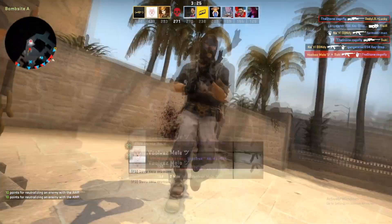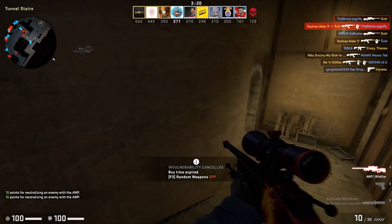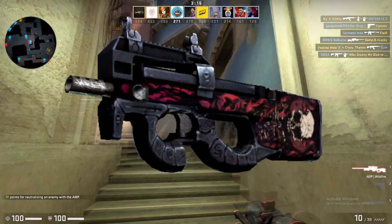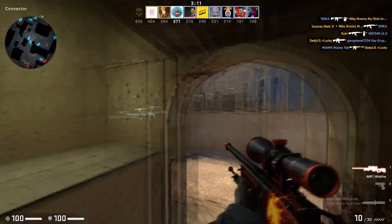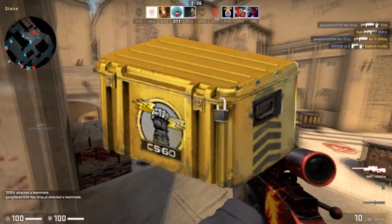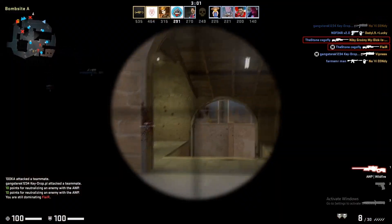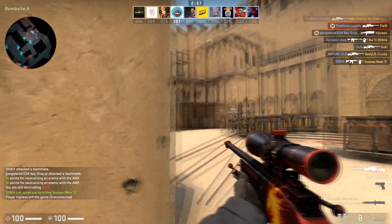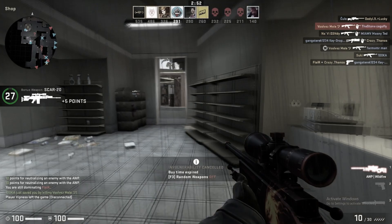For the P90 — the gun most people use when they try to run and gun — we've got the P90 Shallow Grave. We're getting a minimal wear version for three dollars and 31 cents, coming from the Glove case. It's an amazing investment just because it's from the Glove case, and on top of that it looks absolutely amazing. Get yourself a P90 Shallow Grave.